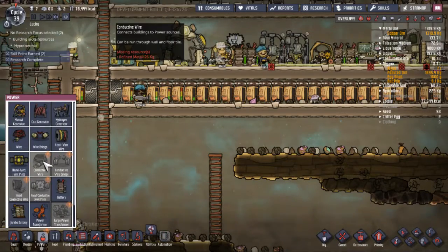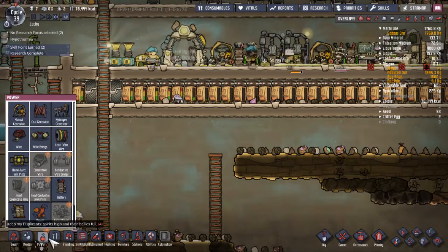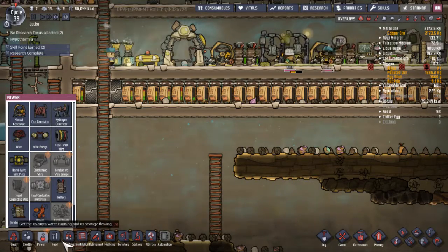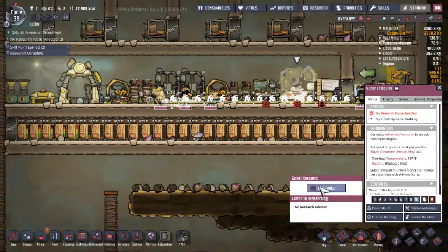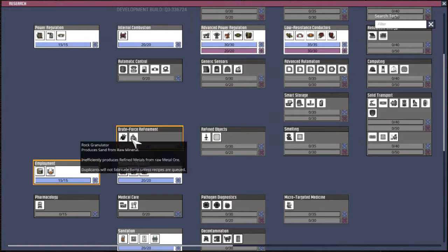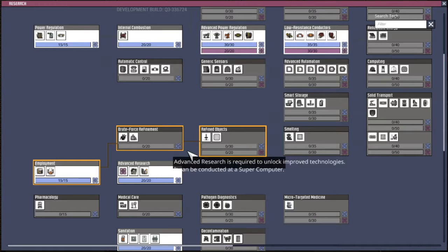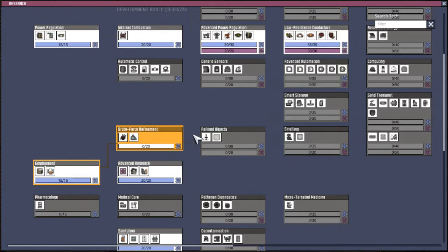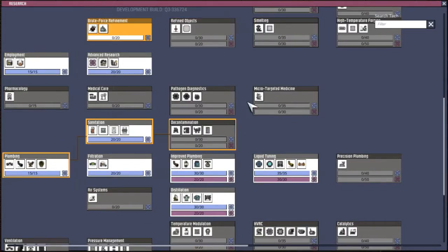What did we get? We need refined metal. So we need to do some brute force refinement first before we can move on to smelting. Brute force refinement is... you know what, it's fine for now.